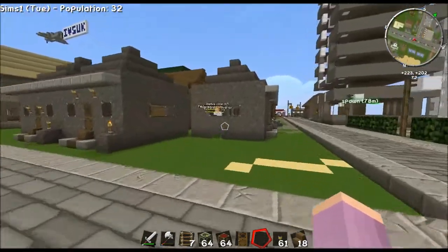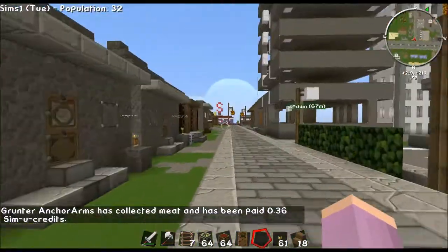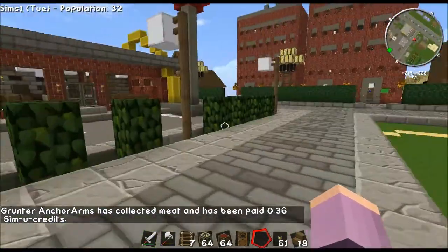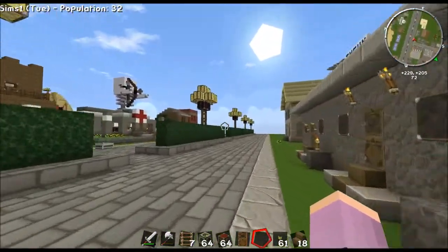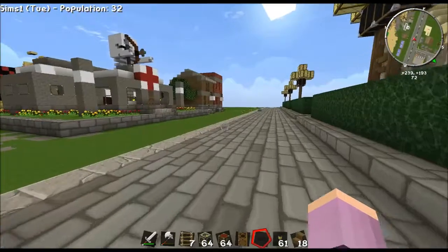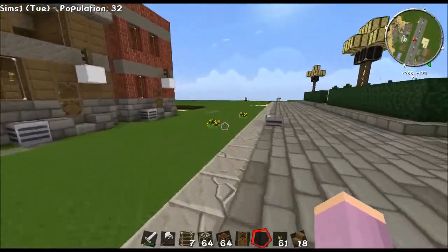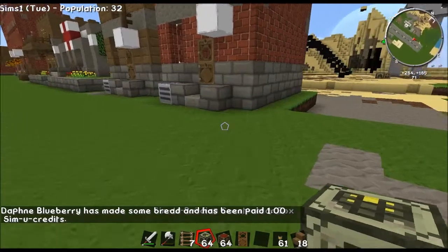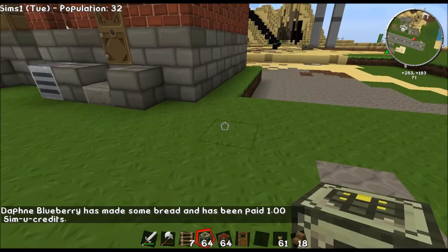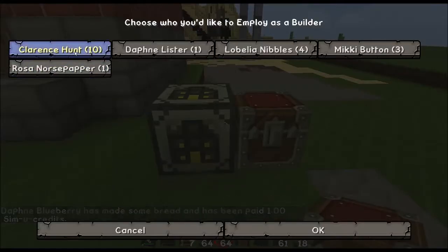Let's see where we want to put residential housing - more over here. I guess we're going to go down at the end of this apartment building and build a modern house down here. I thought I already built one, but maybe there's a different modern house I just don't know about. We're going to go with Clarence - he's our best builder, even though I do need to build up the others.